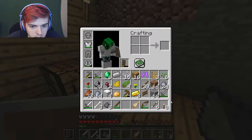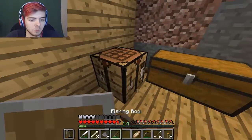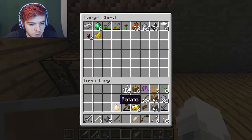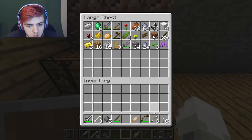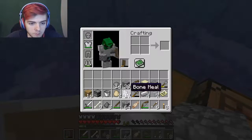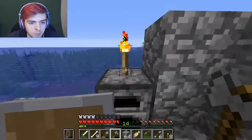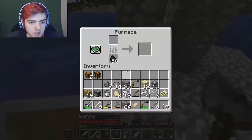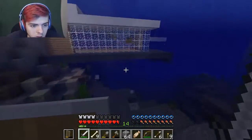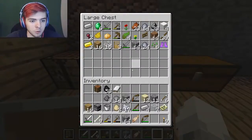Did I pick up my axe? I didn't pick up my fucking axe! Let's grab everything and dump all my crap in here. That treasure map is gonna be useful - I just need to be able to find where it is. They didn't used to let you put chests next to each other, did they? Yeah, that was weird. Good thing they let you do it now.